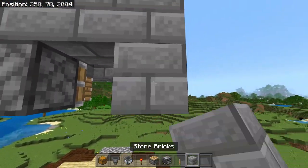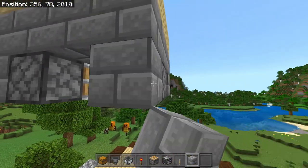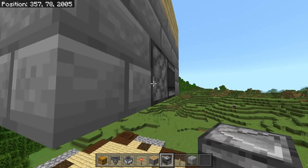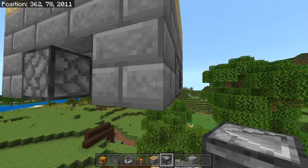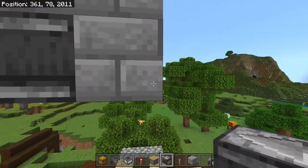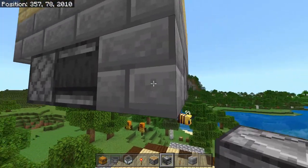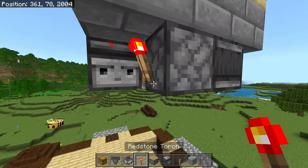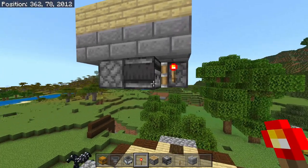Now we want to set down temporary blocks on all of the pistons, and we're going to place down observers that are looking into those blocks so that they power the pistons. Then we're going to destroy all of the temporary blocks and replace them with redstone torches placed onto the pistons. This creates a redstone clock that pushes all of these pistons around — this is the mechanism pushing the trident.